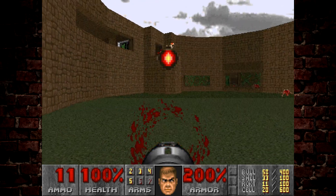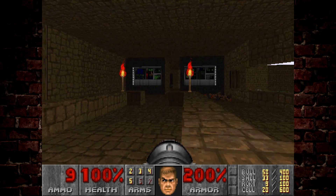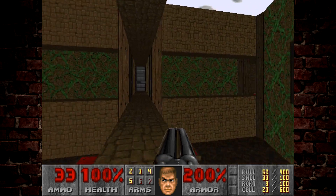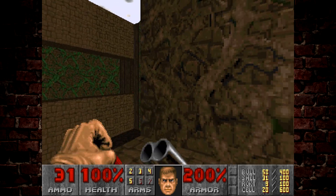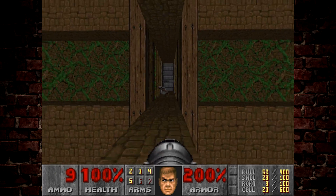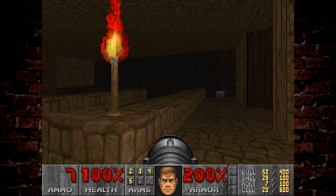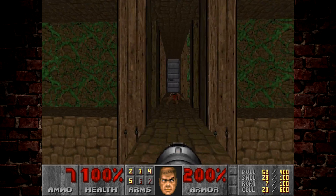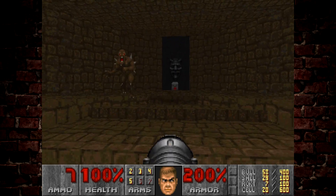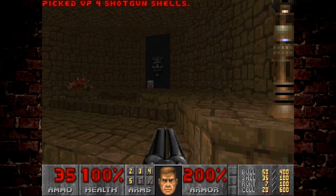There is another arch-vile here and it keeps reviving that chain gunner, so we want to get rid of it before it causes too much of a nuisance. This square room is pretty interesting because there are three different directions to head in. You can see there's a revenant raised up. To the right there's armor which we don't really need, and there's a switch to the left that we do need to press.